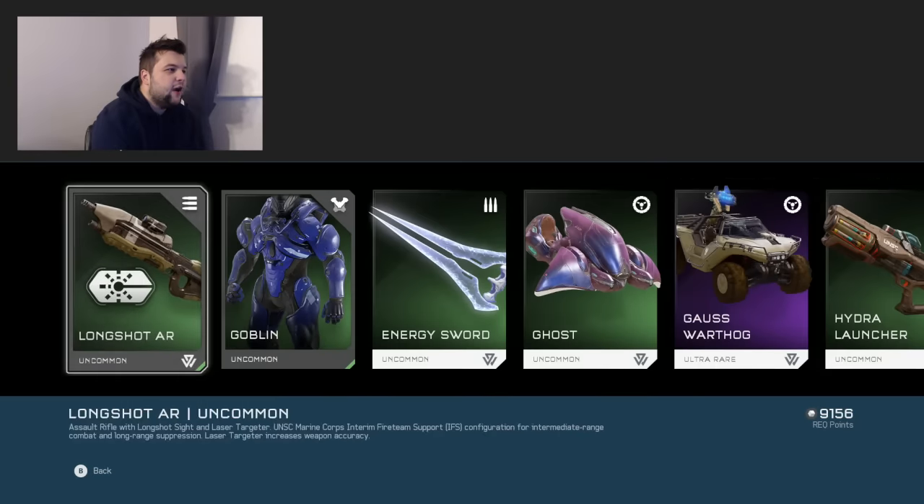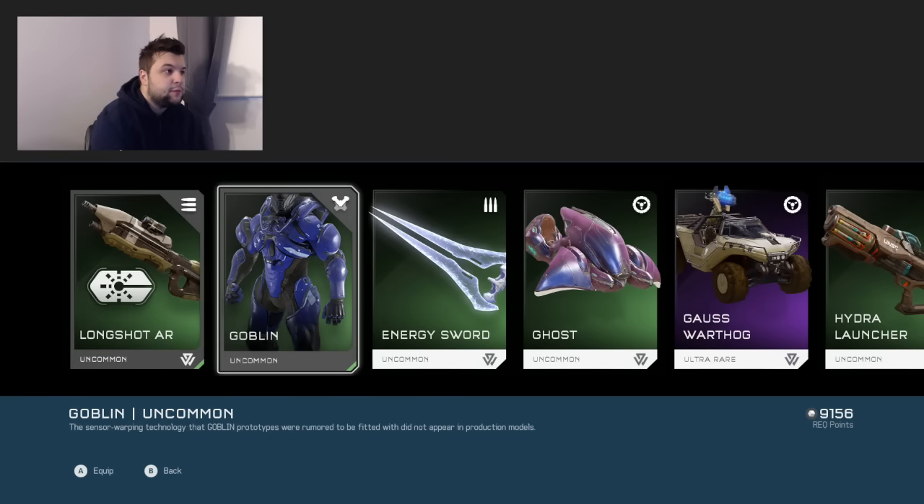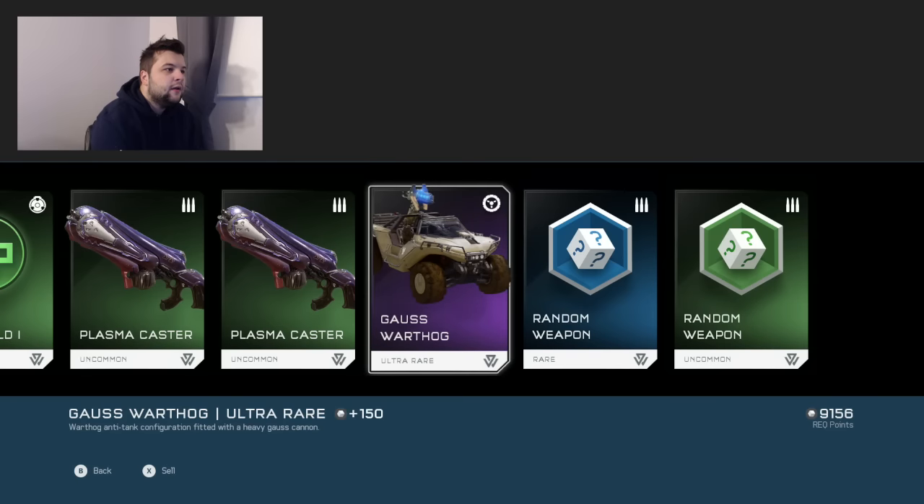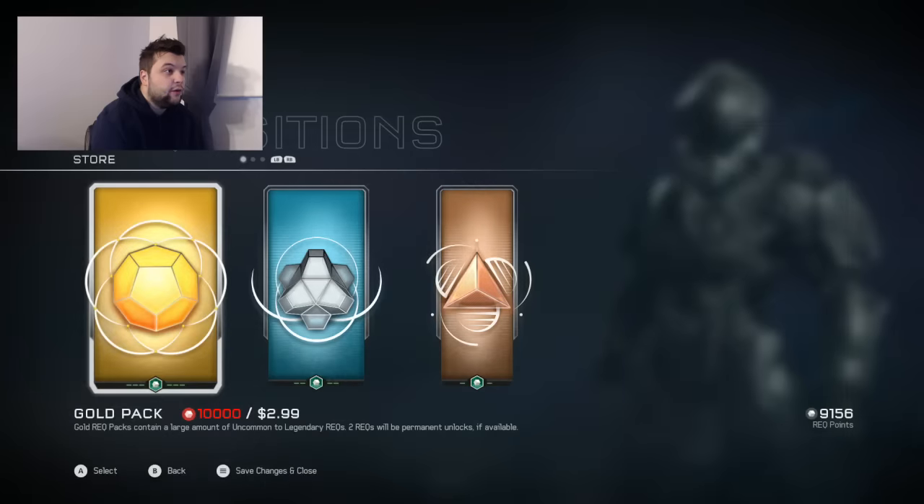Pack twelve — just got some rares. Longshot AR — I don't know why anyone would want that. I guess it unlocks at like tier three so you might as well spawn with the BR. Goblin chest piece, energy sword, a few gauss turrets. The only good thing about gauss turrets is they sell for 150, which isn't the worst thing ever.